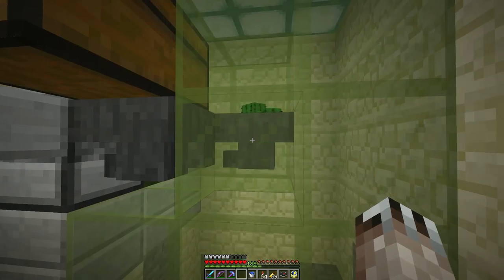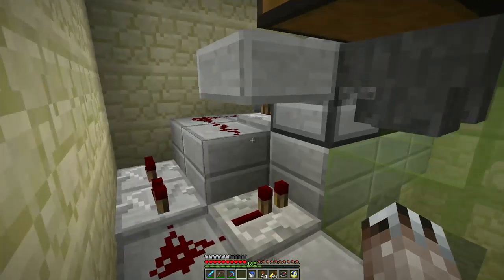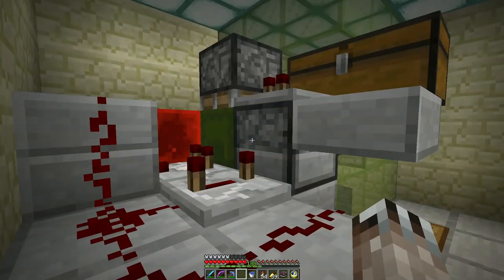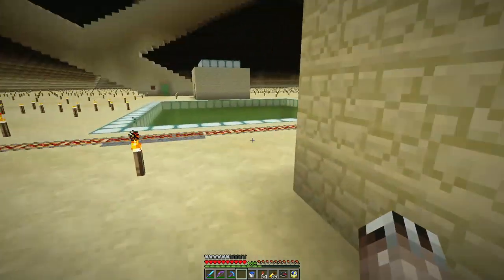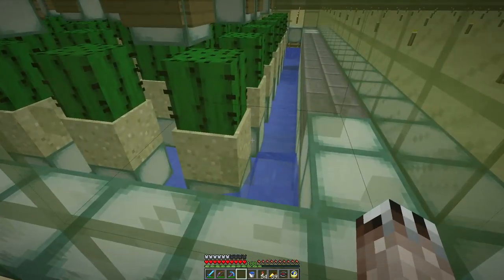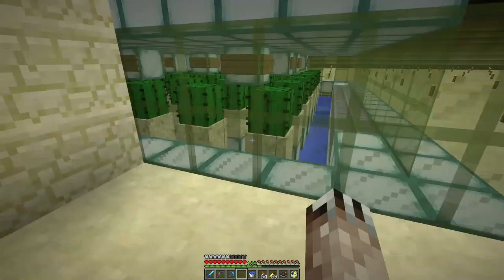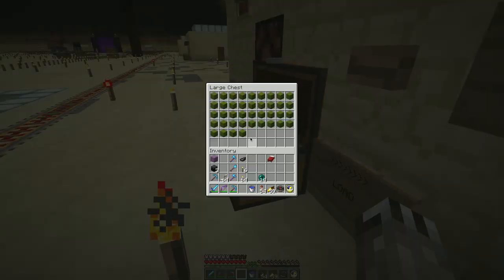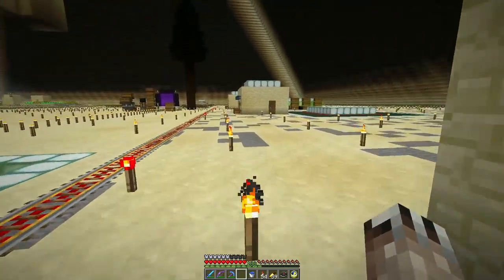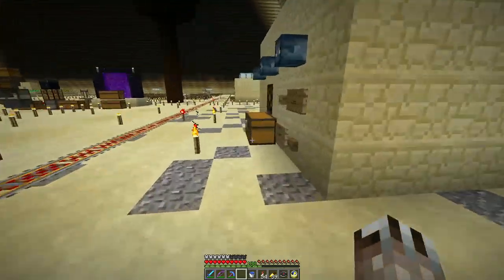Now they will load up from the hopper into the shulker box. There it goes. The squids - I don't think they'll spawn in one-high water as they do in here, so this will no longer be an effective squid farm. But I don't really want it to be, because I have a very effective squid farm here, and this does still seem to work in 1.13.